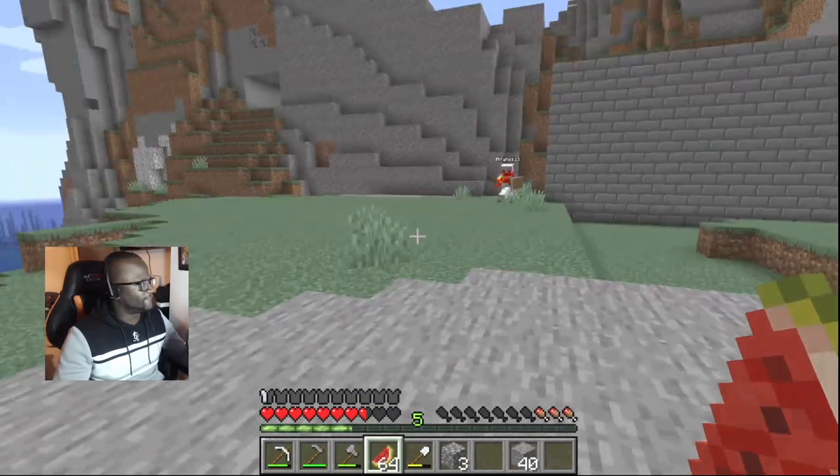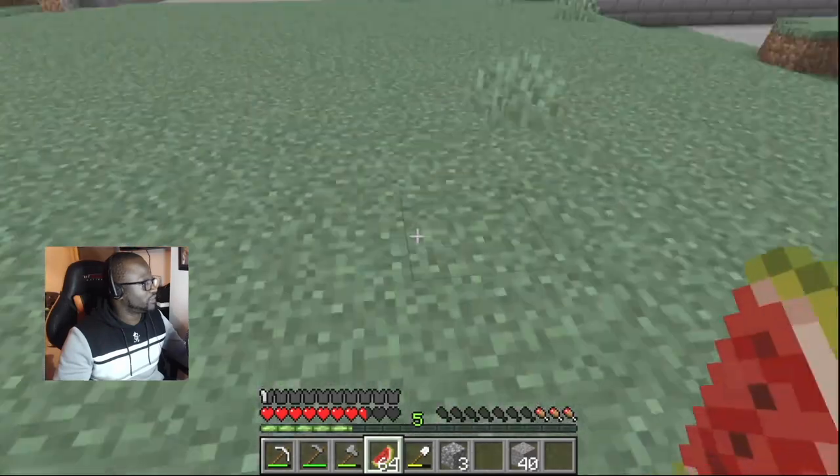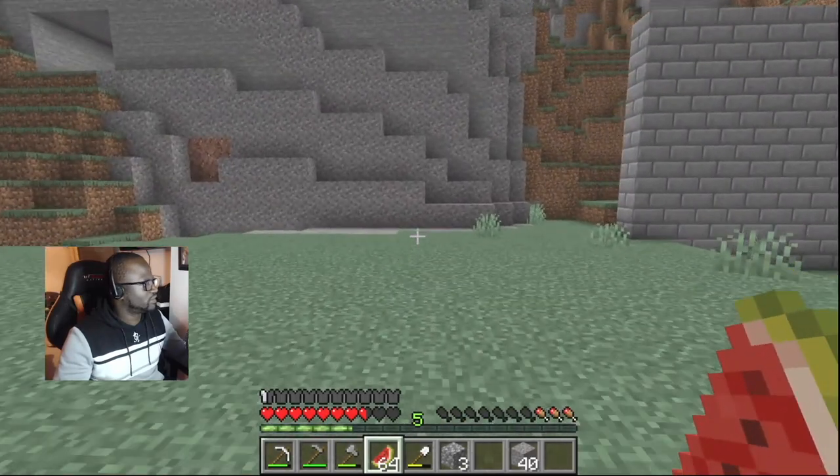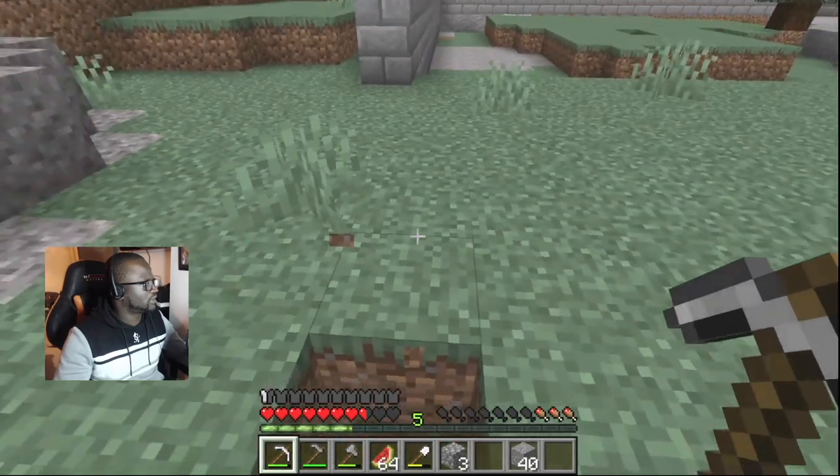So where — is this correct? One more right, up to here. Why is there cobblestone there? I'm going to take it out — I have stone bricks.